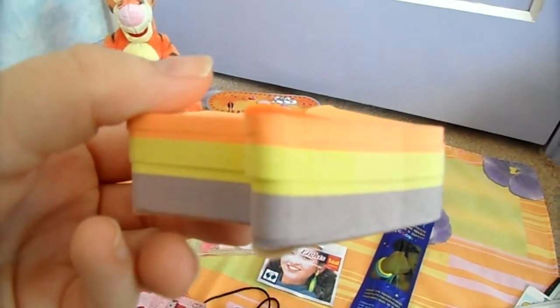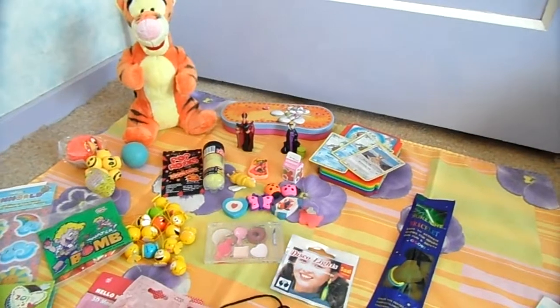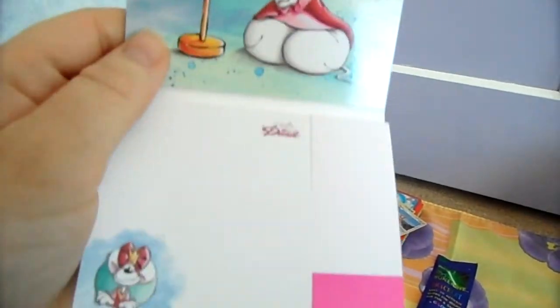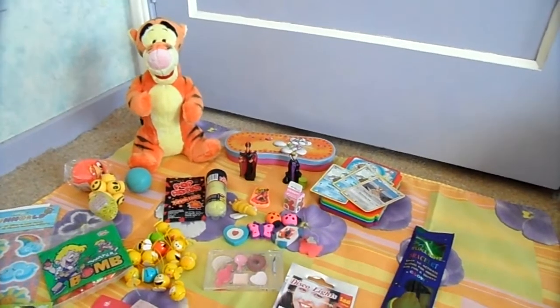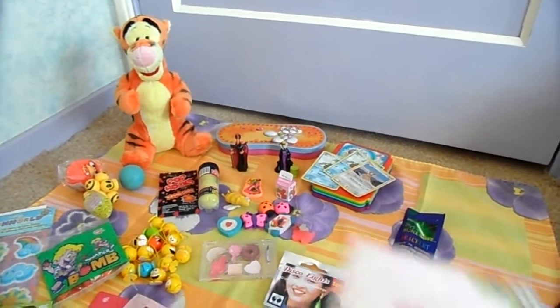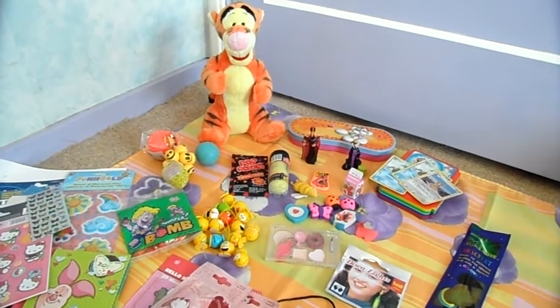I have sticky notes in three layers: orange, yellow, and purple. Another set still in packet: pink, yellow, and green — very small. I have this Diddle sticky note set which also includes a little mirror. I also have these Disney sticky notes featuring Pluto, Daisy, and Minnie — two inside each, four total. And this little notepad with foil included so you can change the look of things.